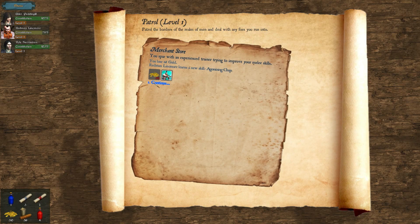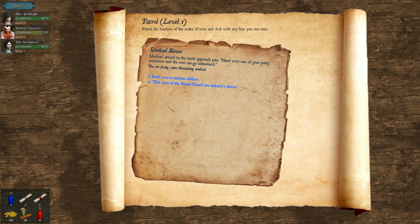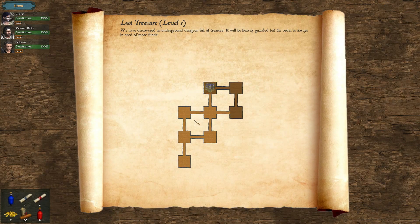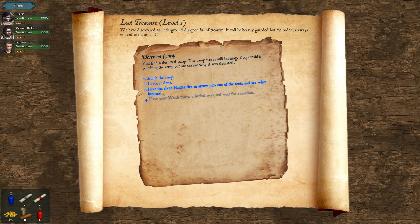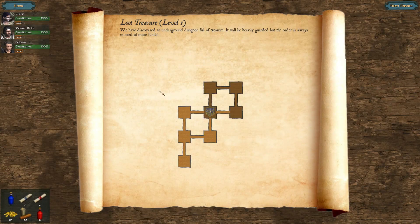Each step into an unexplored map square also triggers an event. These events are done in a choose-your-own-adventure style, where you are given a text description of what is going on and certain options to choose from. Having certain types of characters in your party may unlock alternate options in some encounters. This can give you the opportunity to gain resources for free, purchase items or skills at reduced cost, gain new party members, or avoid combat entirely — and the latter is not a bad thing. True to an old-school flavor, sometimes fighting every enemy that comes up is not your best option, and reserving your strength for the goal of the mission itself is the better choice.